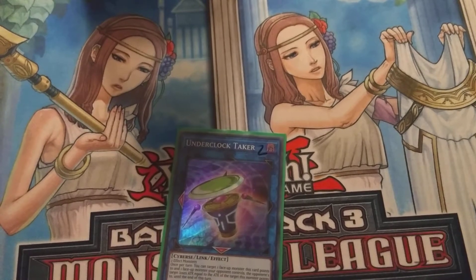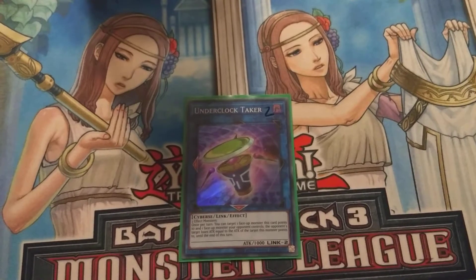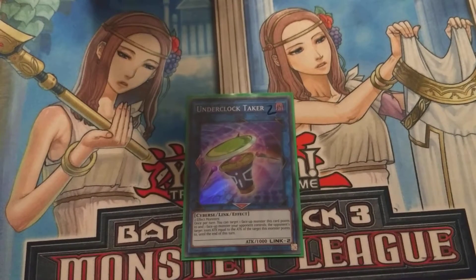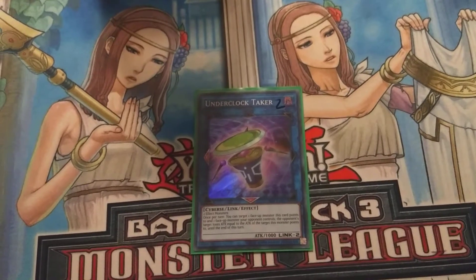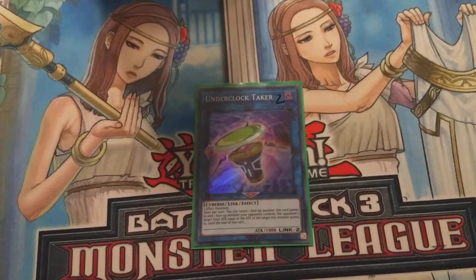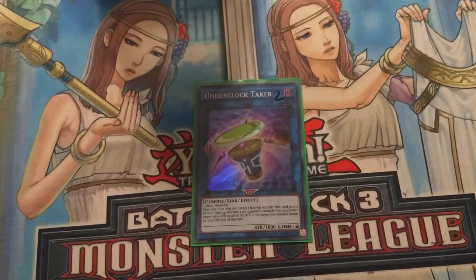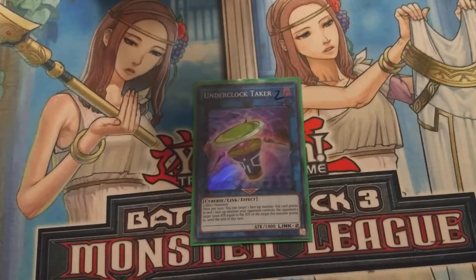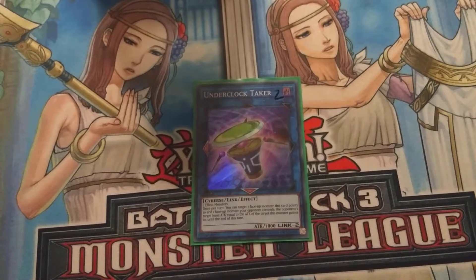For Links, we run one Underclock Taker. Underclock Taker's pretty good in this deck — you can target your Ultimate Conductor Tyranno. He has 3,500 attack, and I don't think there are many cards in the game that even have that which are easy enough to bring out to be worthwhile playing, except for Ultimate Conductor Tyranno. So that's why we run one Underclock Taker.